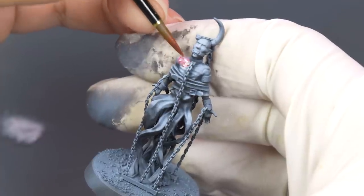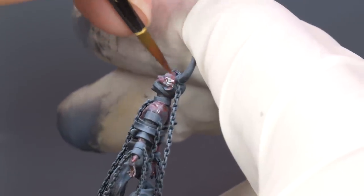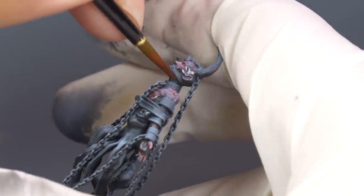Then I began adding some color. I want his skin a nice crimson red, but I don't want it to look flat. So I thin the red way down and glaze it over his skin. This way, the white and gray underneath will show through. On the parts of his skin I want in shadow, I let those areas be solid red.